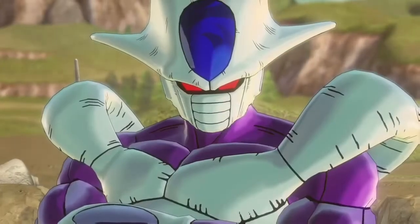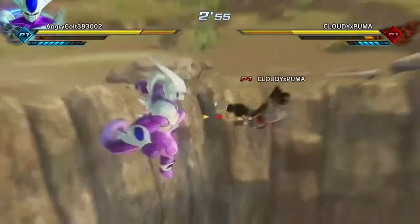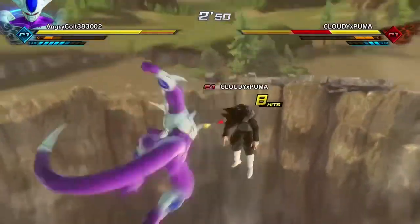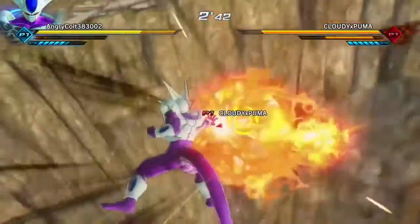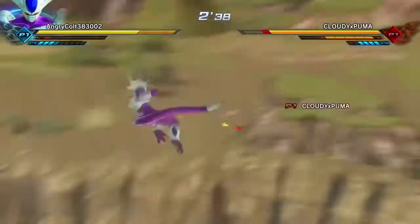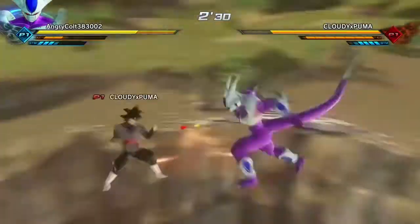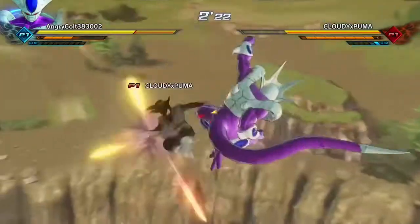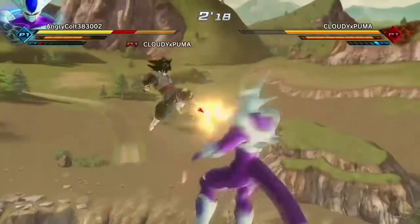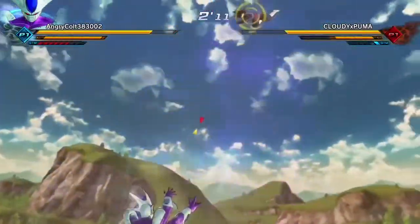His other ultimate does a lot of damage. I would almost say it's OP, but I won't — it takes five ki bars and does take a little time to use. Basically it's a Supernova but with a different animation than Frieza's. There are two ultimates in this game: Supernova, which is what Frieza did to blow up Planet Vegeta, and Supernova Cooler, what Cooler did to try to kill Goku. If you want to know which is better, I'd say Supernova Cooler because the animation is a lot faster — and the faster you can throw it, the better.